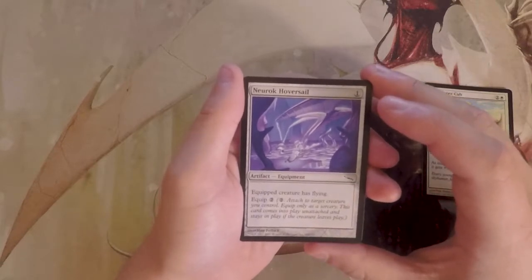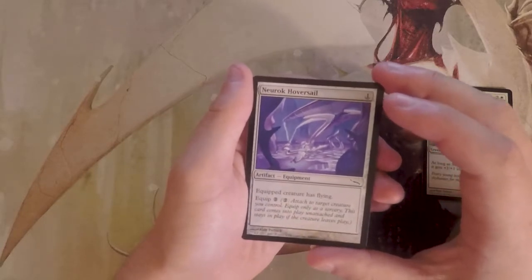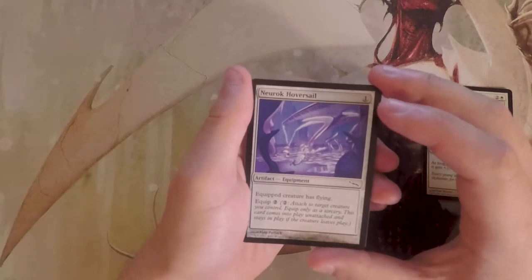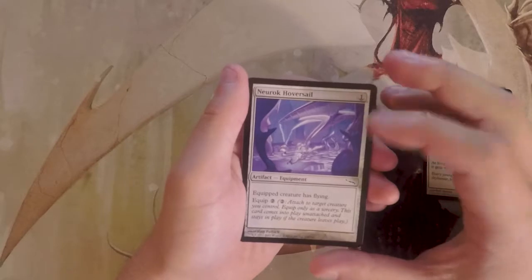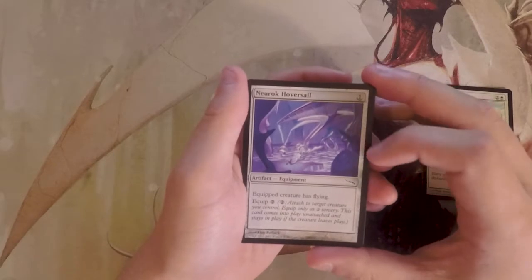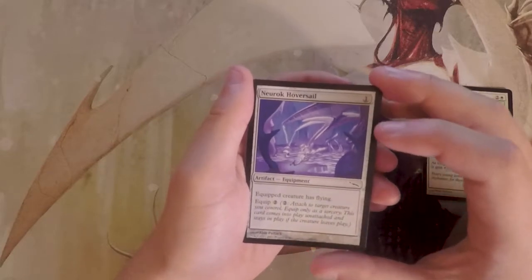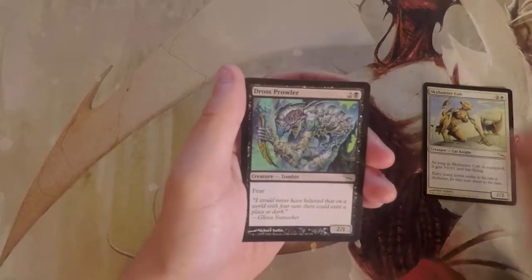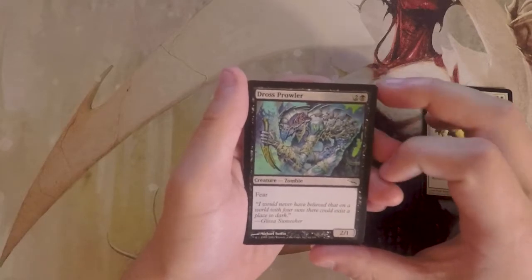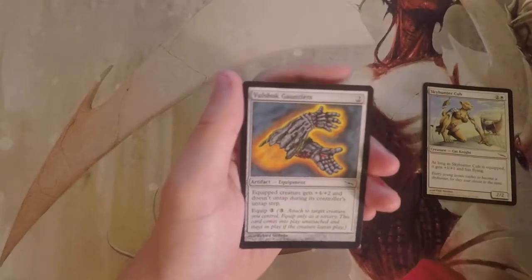Neurok Hoversail is an artifact equipment for one that gives the equipped creature flying, with an equip cost of two. I don't think it's that great as equipment goes, though in this set you can equip it to a big bomb like a 5/5 that normally swings on the ground, give it flying, and just win — so it's not bad, just situational. Dross Prowler is a 2/1 for three with fear — very evasive, fine but not amazing, so I probably won't pick that either.